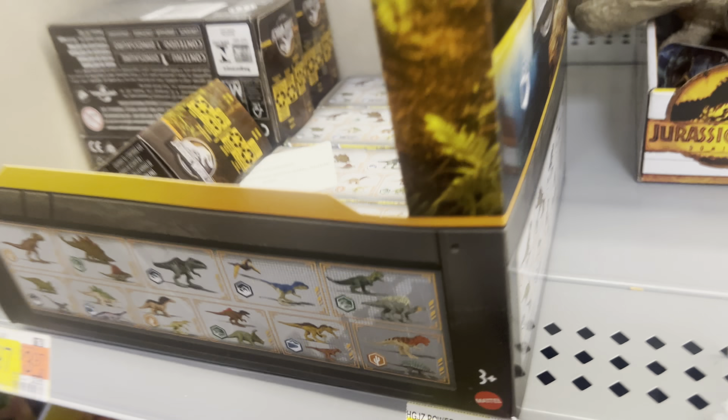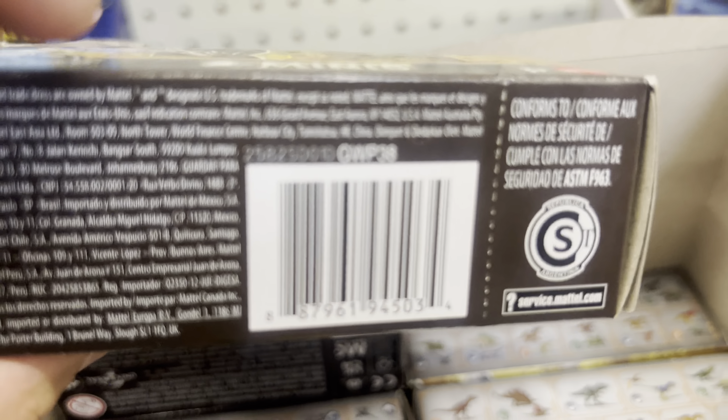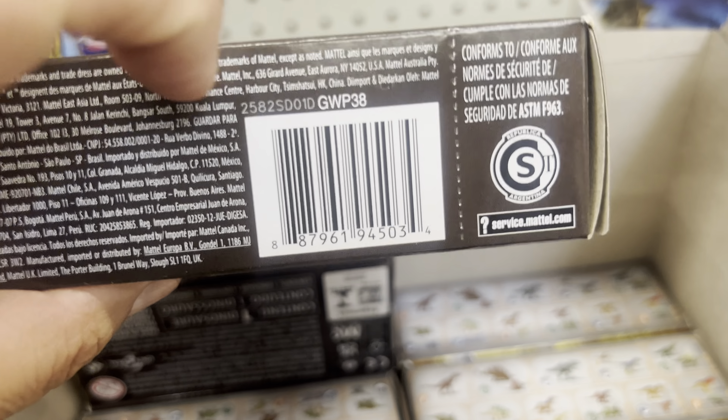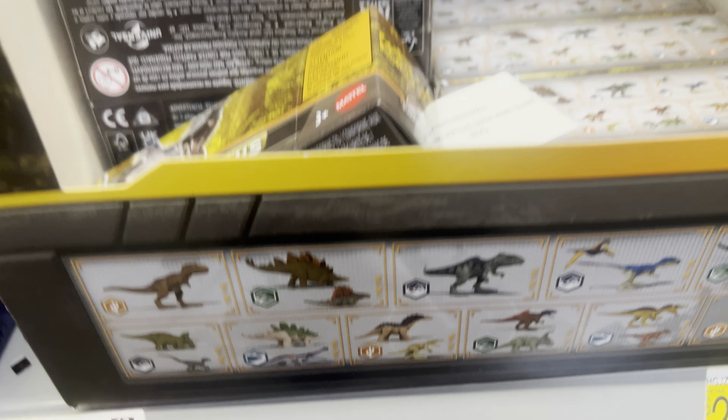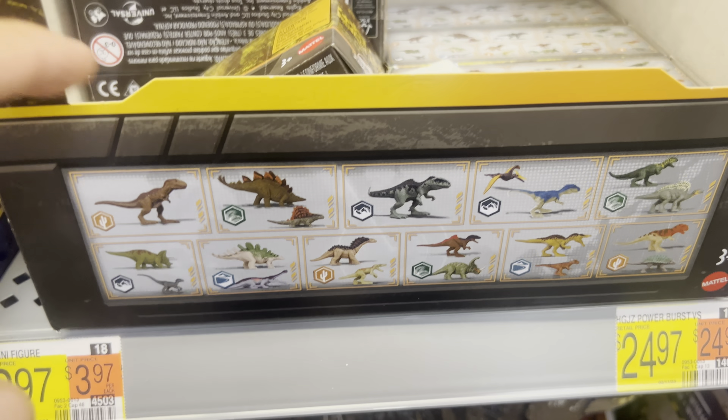So the toy hunt here at Walmart is officially done. For the Jurassic World Minis, look for the code on the bottom — on the secure code to the left of GWP38 — the last three numbers: 01D, 07D. That's how you can determine you get a different one every time. That's the secret here.